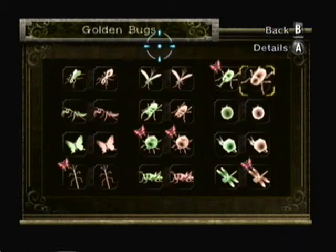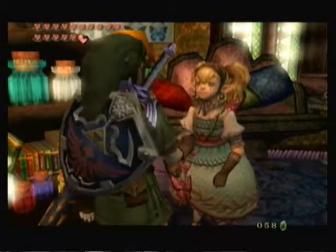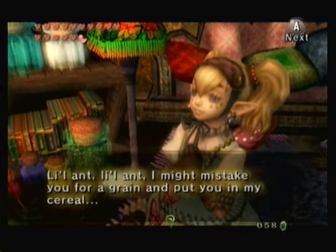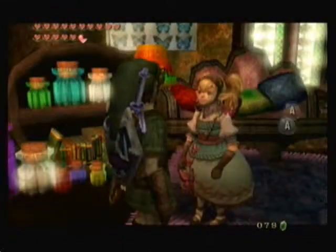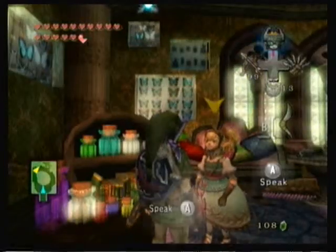So we got a lot of bugs to turn in. I'm not gonna show off every bug that I turn in, I'm just gonna try to cut it out though, don't worry. About the cute little ants — I might mistake you for a grain and put you in my cereal. Interesting. Here we got a purple ruby. So I'll cut each one to show a different bug on what she says about it.